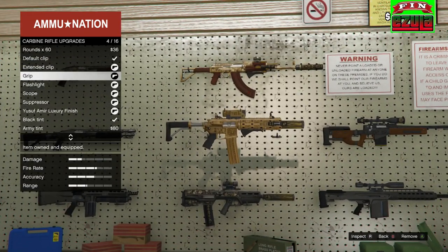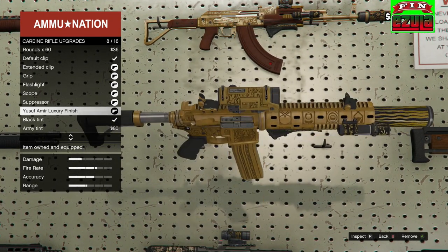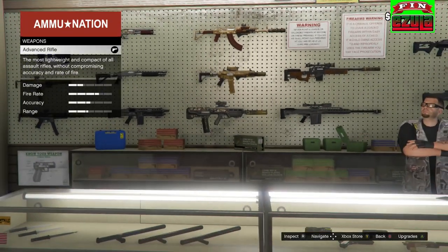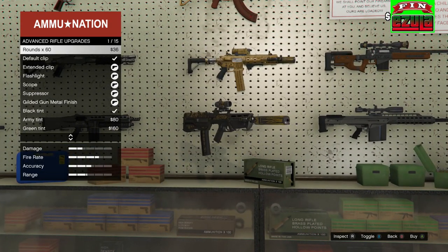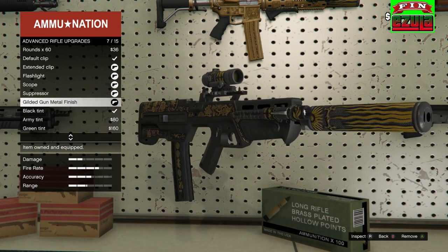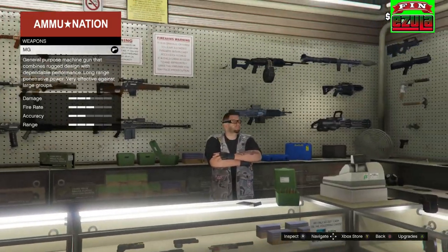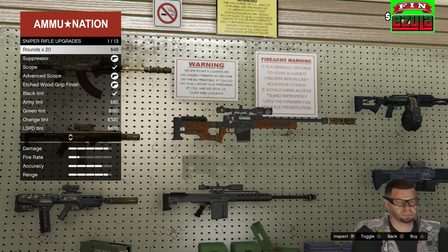And the carbine rifle has one. These are so detailed, so beautiful. You don't really see the details that often, but if you're in first person you can see all of them. I can show you all the weapons in first person too — let me zoom in here after I show you this. Beautiful stuff, each and every one of these is very nice.